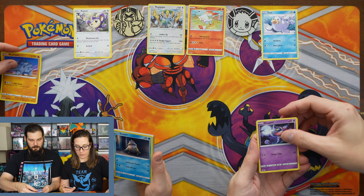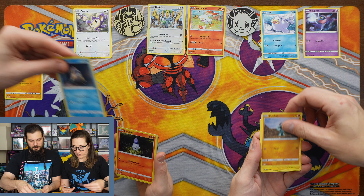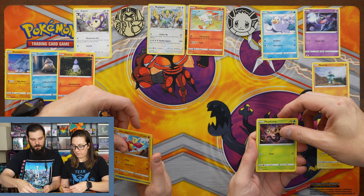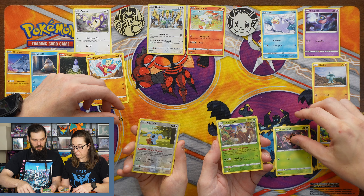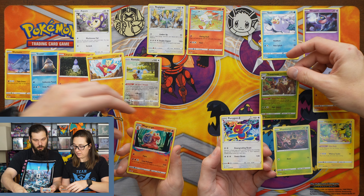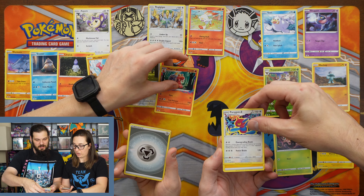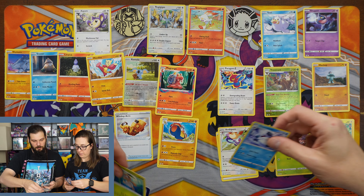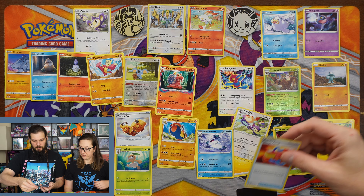Aipom, Shuppet, Rhyhorn, Machop, Snover, Pikachu, Litwick, Phantump, Minccino. Ooh, I got the Reverse Holo Tree. I got a Klang, and a Porygon-Z. Magcargo, Energy, Energy, Ralts, and a Bagon. Windfall Arm, Abomasnow, Nuzleaf, and a Damage Pump.